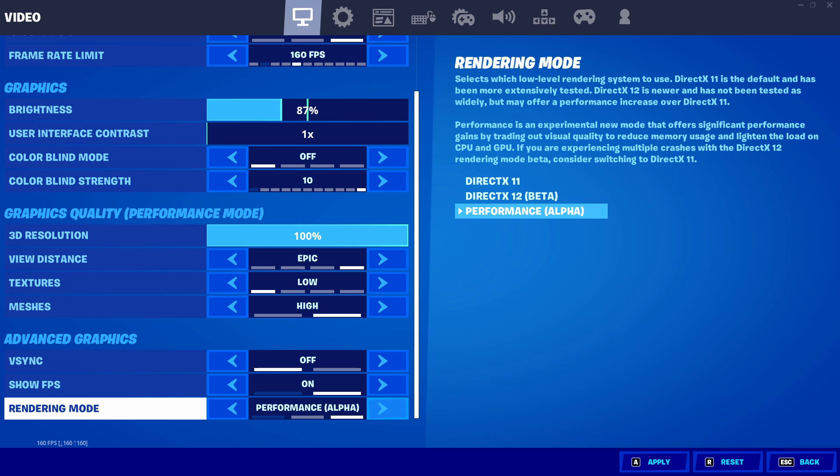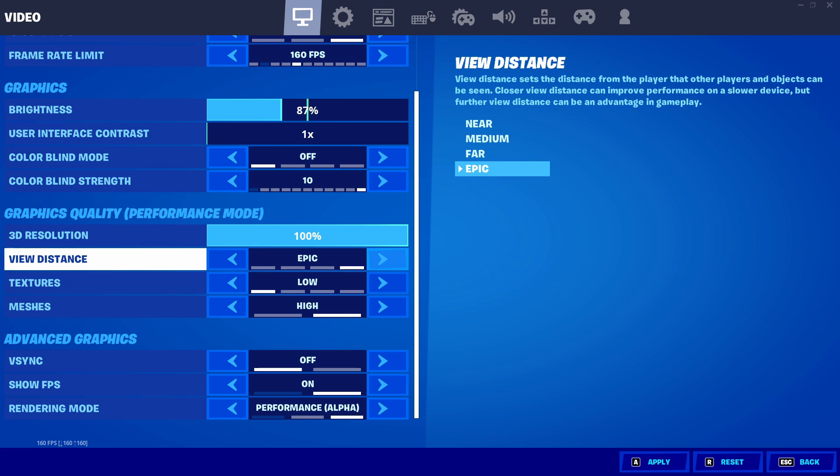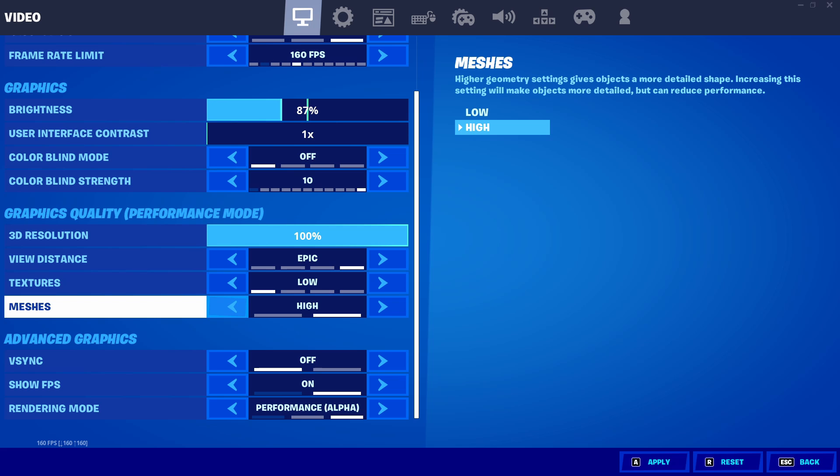My rendering mode is going to be performance mode alpha. I know they changed performance mode so the bubble wrap builds are gone, but I'd still recommend playing on it because it's one of the most beneficial things for FPS. For 3D resolution, I'm keeping this at 100 since I have a good PC, but if you don't, keep it around 80 or even 70. For view distance, I keep this at epic because it's great for competitive — you can see long distance surge tags or snipes. Textures I keep on low, and meshes I keep on high because I don't like the low mobile-style builds.